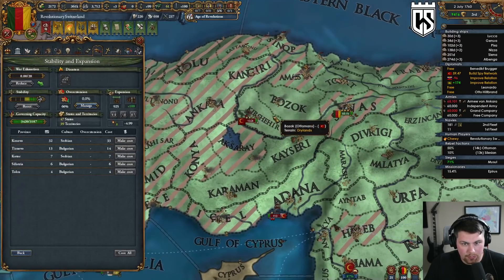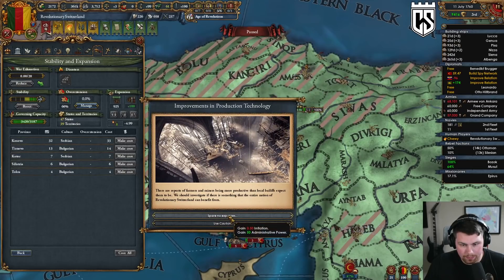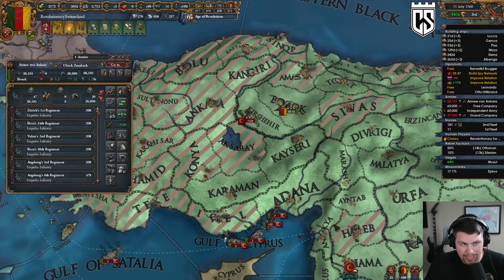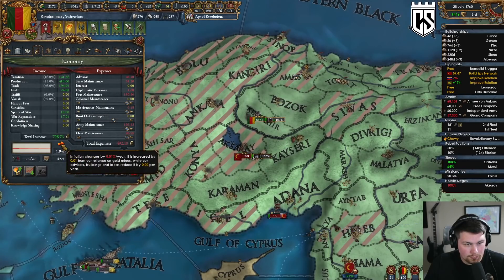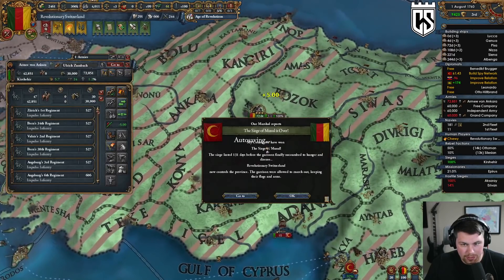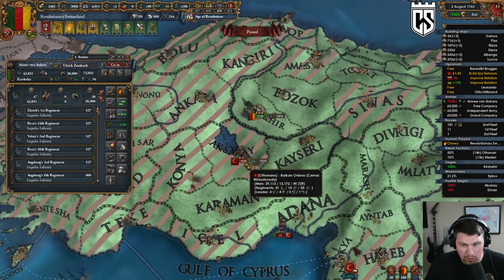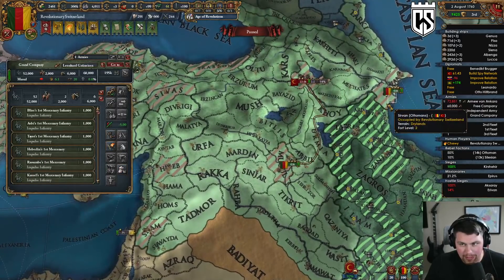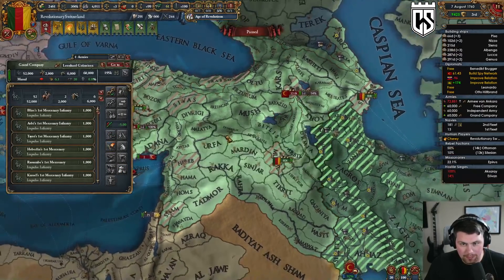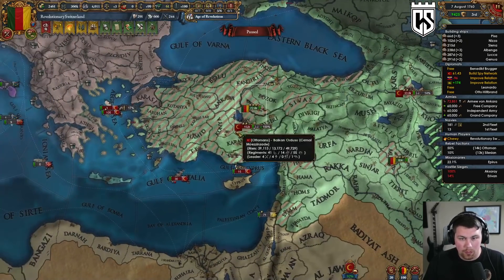Just hanging out, chilling. Are they going to Ankara? No, they're not sadly. I'm taking 1.2 attrition, they're taking 1.8 with a much bigger stack. They seem to be forgetting that I can actually afford these losses. They have zero manpower.